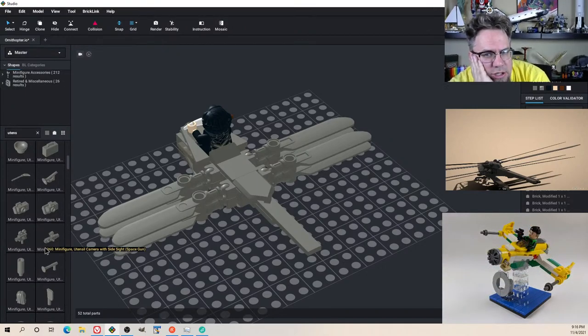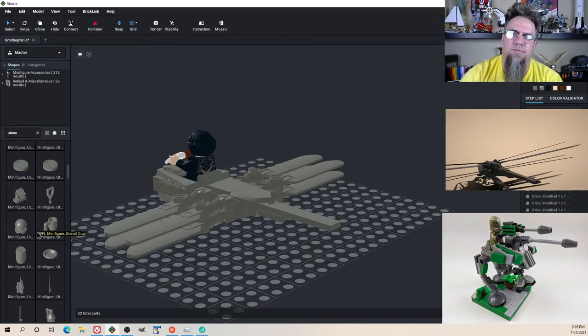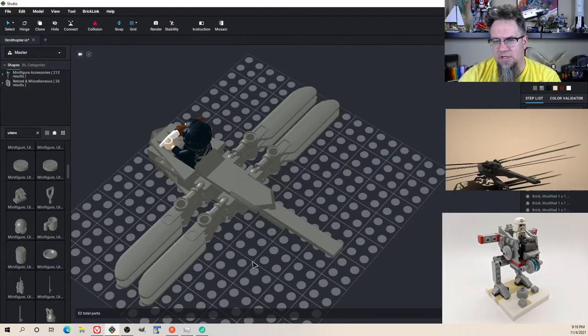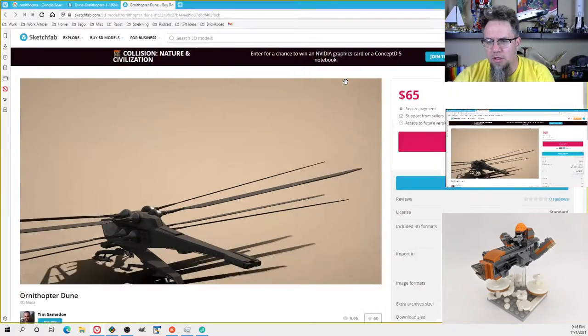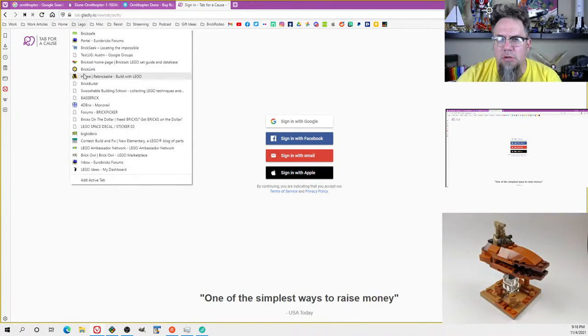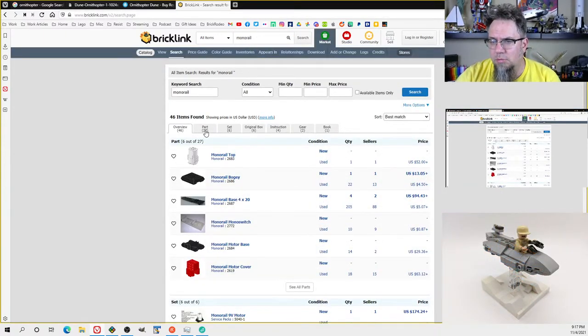Those LEGO monorail tracks — LEGO sold the plans to another company, then that company went bankrupt, they lost everything, and that's why a single piece of it can sell for a thousand dollars. The monorail system was prevalent from the mid-80s to mid-90s. They had like five different monorail systems — a couple space, a couple city. I had one, I still have the track. The last I checked — let's go to BrickLink and check — straight track was about $20 a piece.